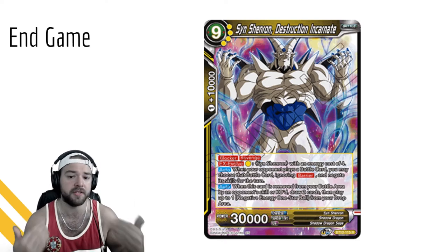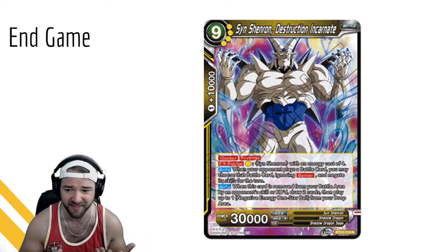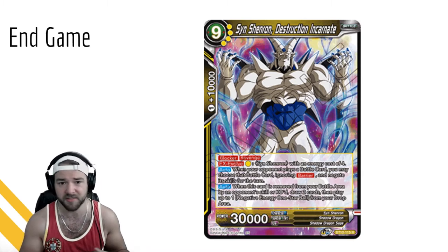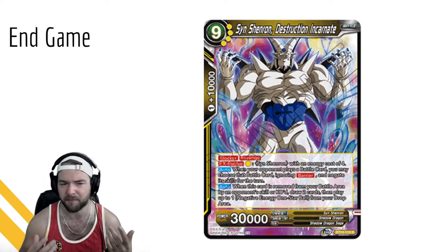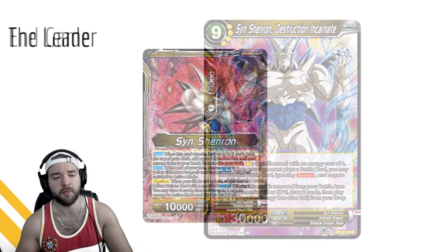So if you have a card that can destroy Syn Shenron, you can go ahead and do that. But things like double strike permanence - anything of that sort - you're always going to be on a one turn delay. He's also a 30k beater, which isn't nothing. Finally, if your opponent ever removes him with a skill, he draws two cards and plays a one-star ball from your drop area. The negative balls are what cheats out all these cards in the first place, so your opponent is going to plus off removing him and set up the engine all over again.